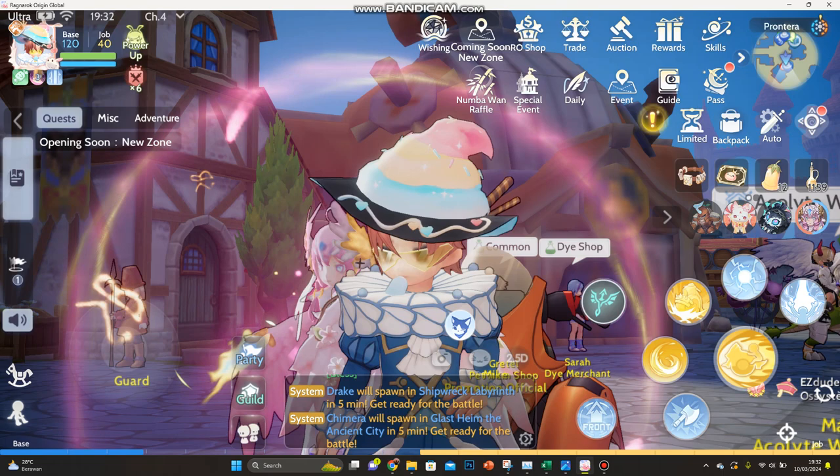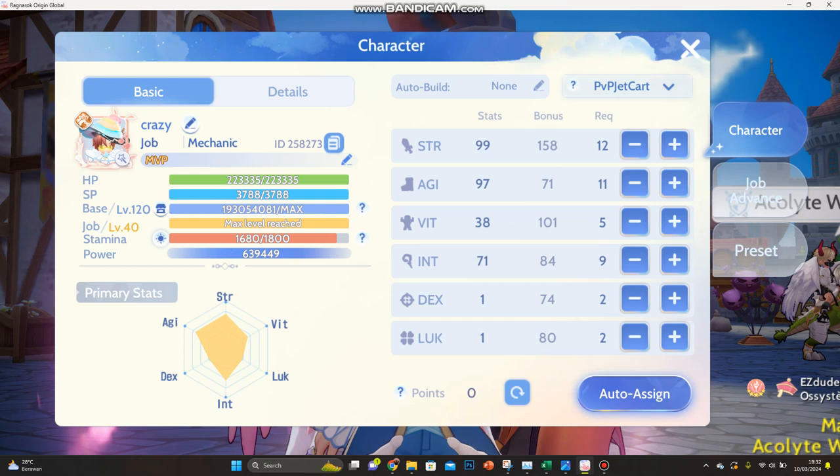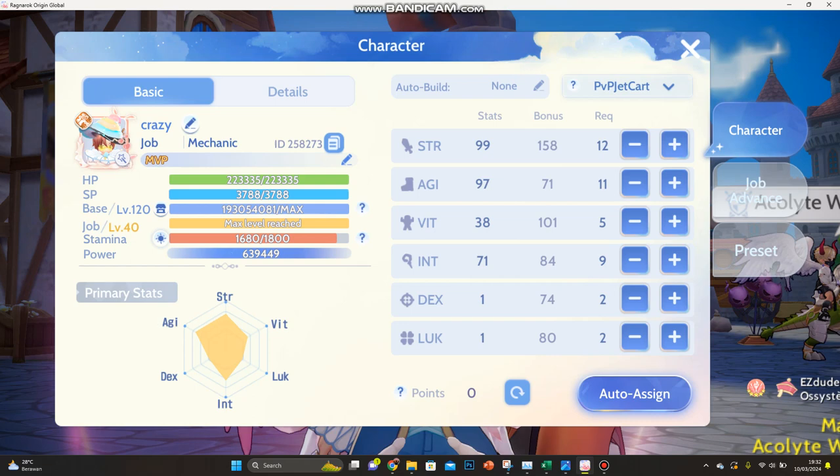Hey guys, this is my PvP build from Prontaira1. These are the stats I use. I'm actually planning to reset — lower my agility and up my vitality more, or possibly luck, because some people are using crit builds again.